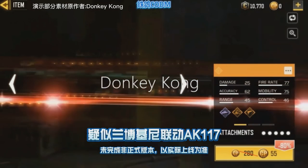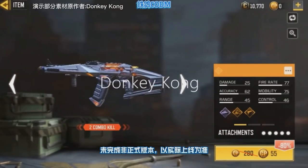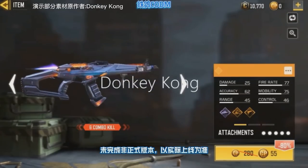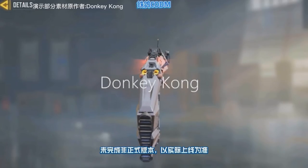The great thing is that we're going to get a legendary blueprint with this Lamborghini. The gun is an AK-117 with a crazily new design that looks like a car to me, and I believe this is a really good design for the AK-117. What do you guys think? Leave a comment down below. Please note that it's not confirmed whether this is coming to the global version, but there's always a chance.